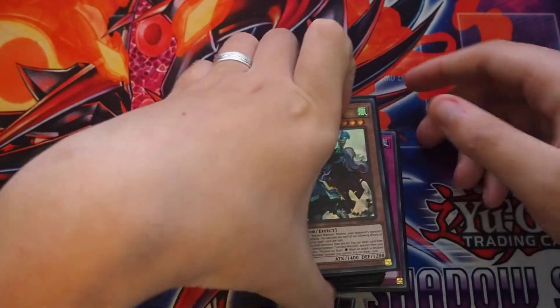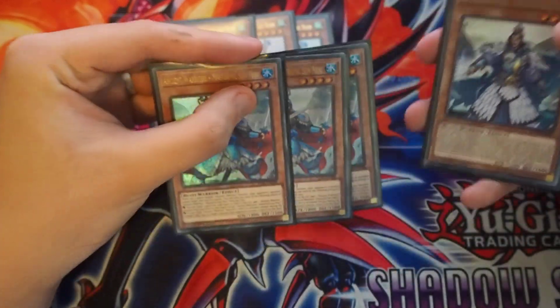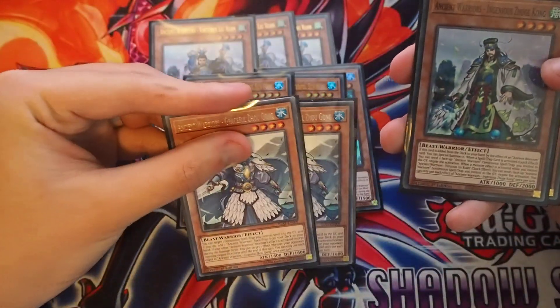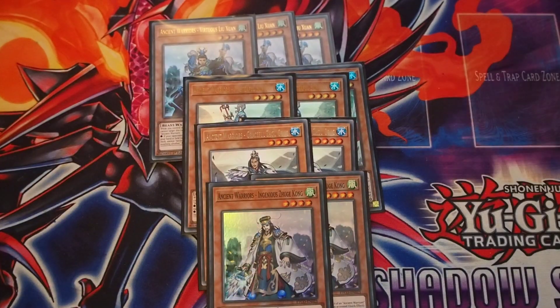Starting off with the level 4s. We're playing 3 Virtuous, 3 Monsterful, 2 Graceful, and 2 Ingenious. That's all we play. We don't play any of the other ones simply because their effects are just not as good.